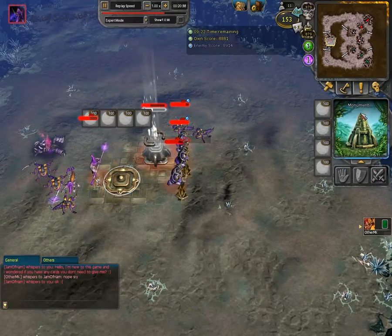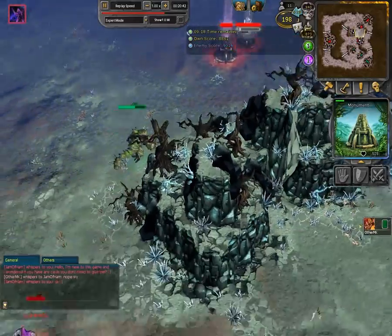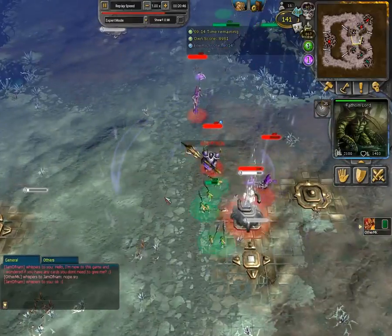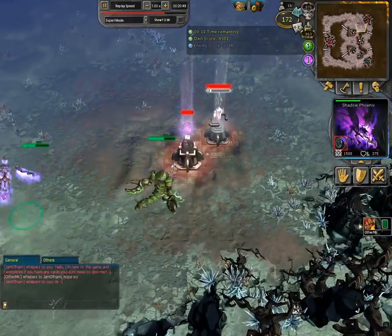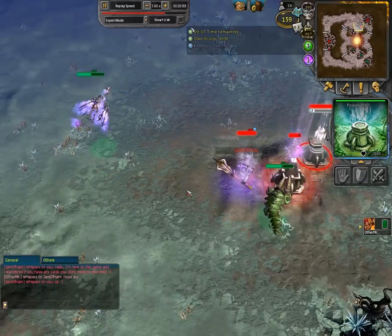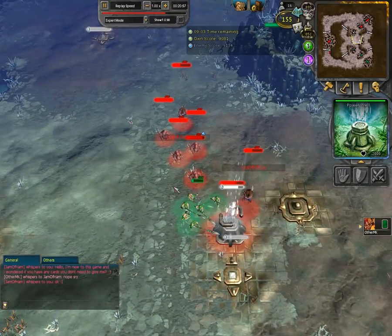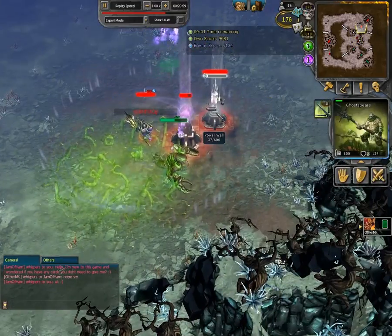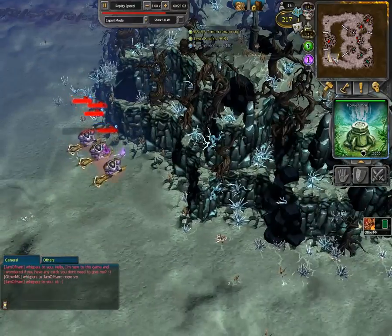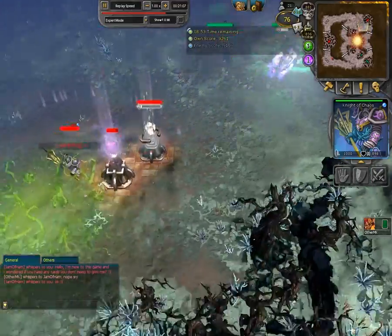He loses G3 — nice, and almost a well. He goes G3 again, so now there's not going to be any Cultist Masters anymore — very nice. Shadow Phoenix here for something — I don't even know why, because this power wall is soon going to be dropping because of its power thingy. Just 36 more power generating, three Night of Chaos, and yeah.